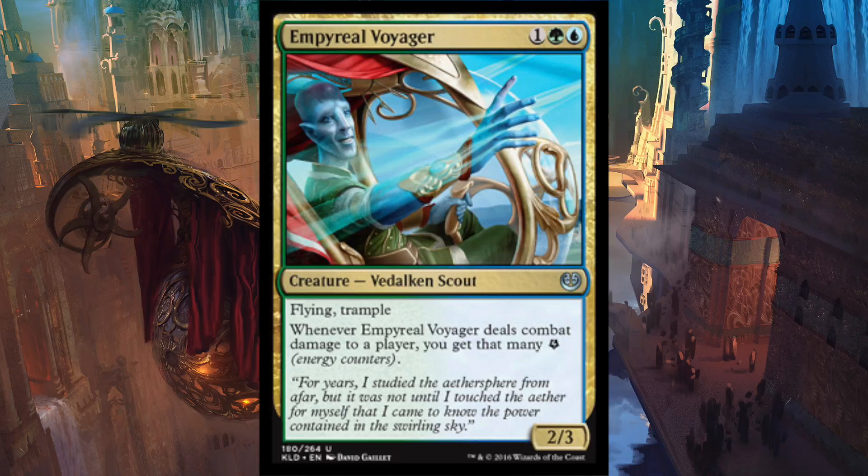So you swing with this, they block with an artifact — one of the Thopters — you still get an energy, you kill it and deal one damage to them. It's just pure value.